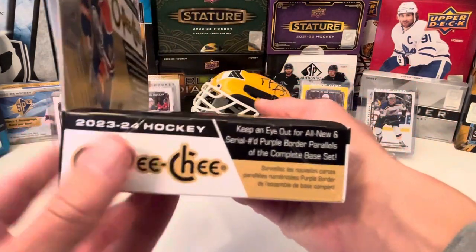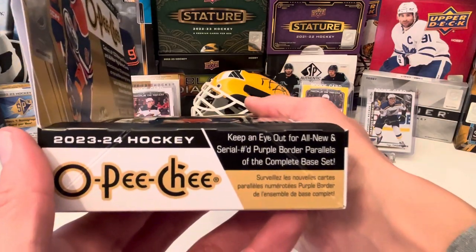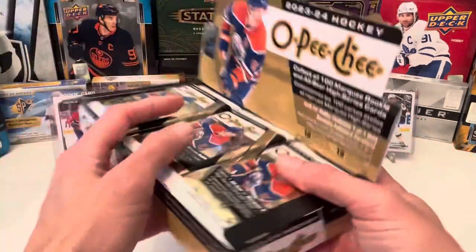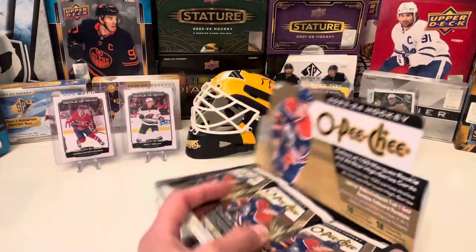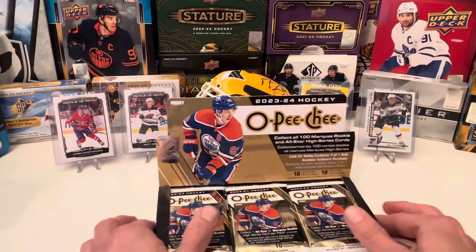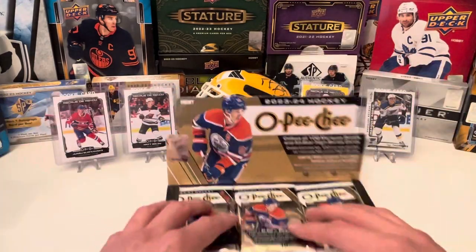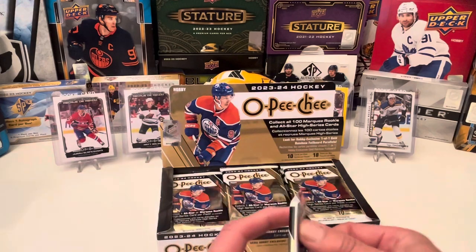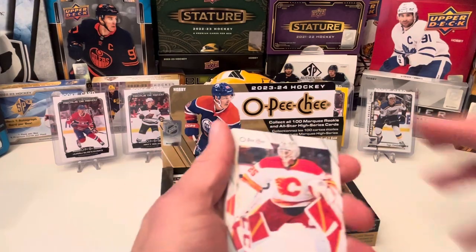New thing for this product — all new parallels. There's a nine-piece puzzle that you could collect to get the actual Connor Bedard card, but good luck with that. And there are at least three serial number cards in each box. Every pack will have a Marquee Rookie or an All-Star card.